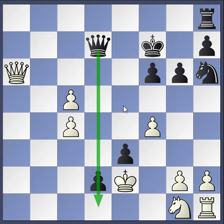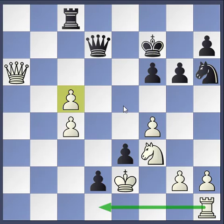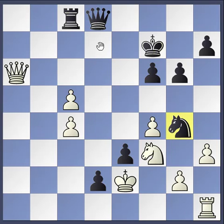Black didn't realize it was that easy to promote. The best move for black is to put the knight right here next to the king. If black can get the knight next to the king and then move the queen to that square, it's checkmate. White has some moves to stop it, but it would be really hard for an inexperienced chess player to see that. So black has another really close checkmate in this position, but black doesn't see it.